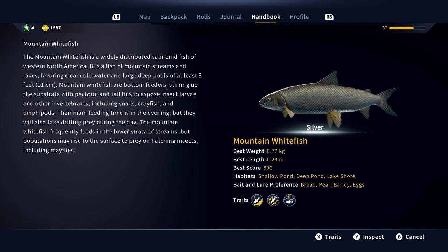The mountain whitefish is a widely distributed salmonid fish of western North America. It's a fish of mountain streams and lakes, favoring clear, cold water and large, deep pools of at least three feet. Mountain whitefish are bottom feeders, stirring up the substrate with pectoral and tail fins to expose insect larvae and other invertebrates, including snails, crayfish, and amphipods. Their main feeding time is in the evening, but they'll also take drifting prey during the day. The mountain whitefish frequently feeds in the lower strata of streams, but populations may rise to the surface to prey on hatching insects, including mayflies.